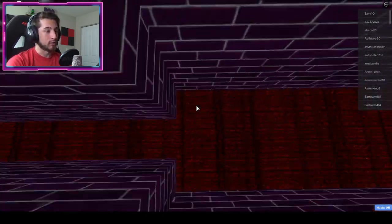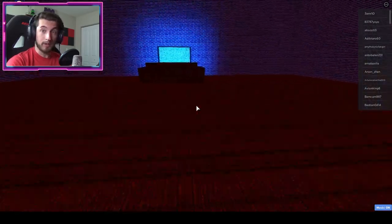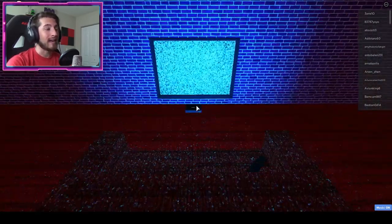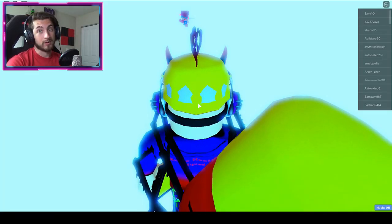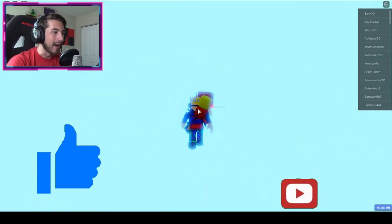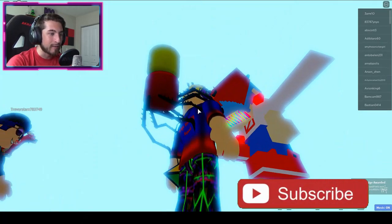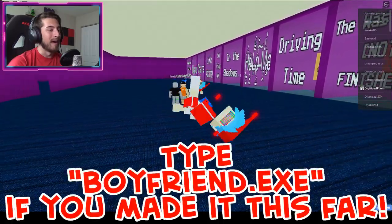You're also going to want to stay zoomed in because you're going to be going through a very narrow passageway — not saying you're fat, just helping you out. You're going to see a TV. Go ahead and go into the TV. That's right, we are now pixels! Go ahead and bump into this version of boyfriend and you'll get the Help Me badge.